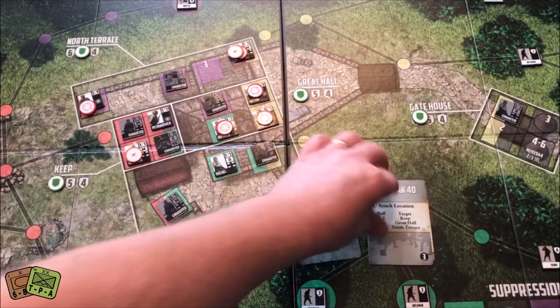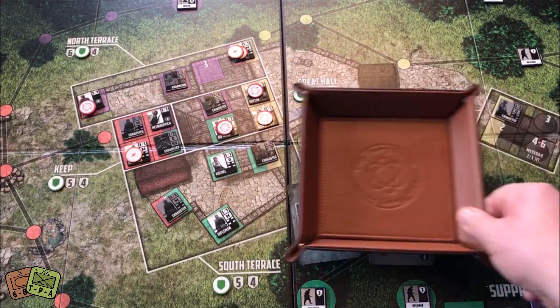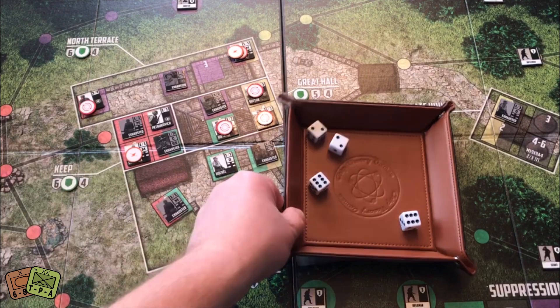Next card: Pack 40. Roll a die — it's going to attack the Keep. We roll four dice needing sixes, and they roll a six, so the Keep's defense drops to five.